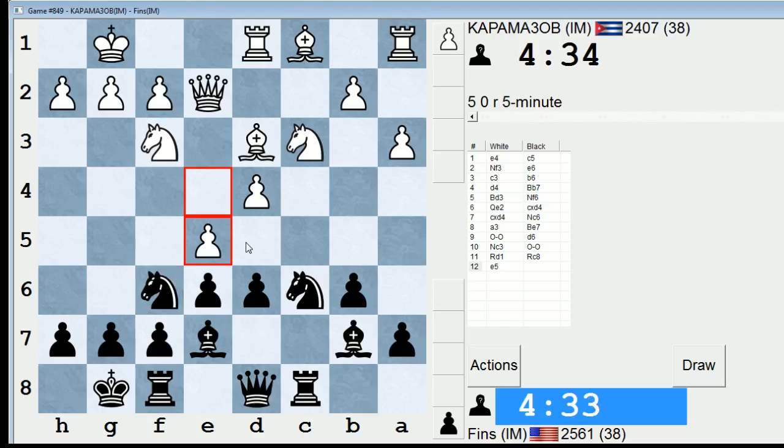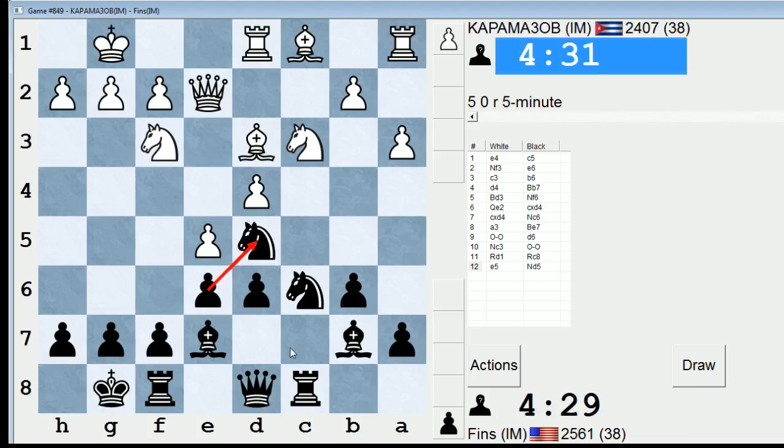I wonder if knight d5 is okay — knight d5, take, take. It's probably an alright continuation. I'll go here. Even though I'm accepting double-isolated pawns, I think this is a decent continuation, because the e and d pawns are likely to be exchanged soon, so I might not have double-isolated d pawns for very long.